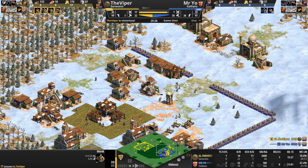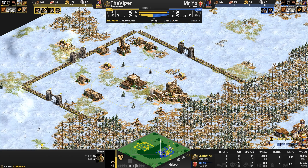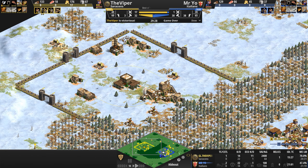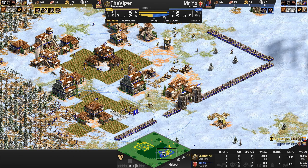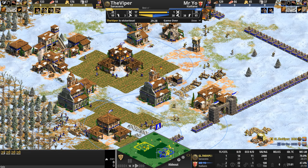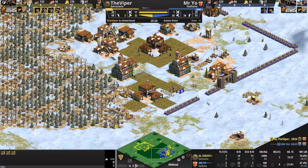Holy shit — I try not to swear a lot but sometimes I fail. What a game. Where's that stable I've been itching to see? I think the Viper just converted that unit. Gold line decimated — the Viper's villager count used to be 44 to 24, now it's 38 to 32. Resources are garbage for Mr Yo. The Viper has fully penetrated the entire eastern portion of Mr Yo's base.